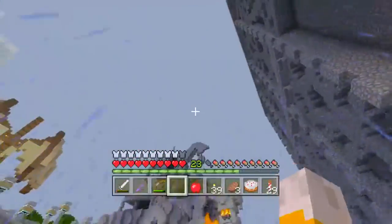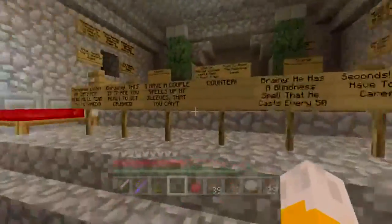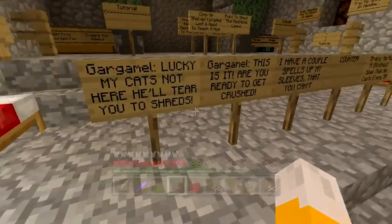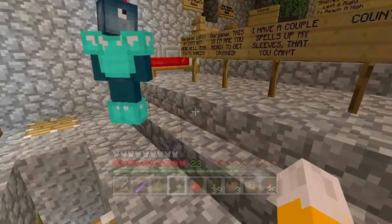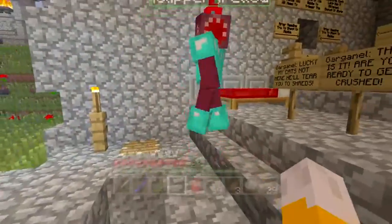I don't know, it's raining. I think we're going inside, though. We can seek shelter under here. And we've got some signs to read here. This is Gargamel. Do you want to be Gargamel? Lucky my cat's not here. He'll tear you to shreds. Well, lucky my cat is here — he will tear you to shreds as well.